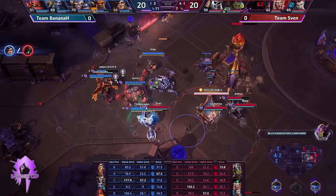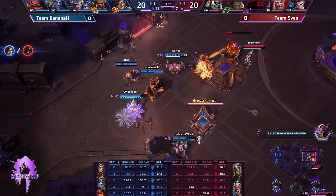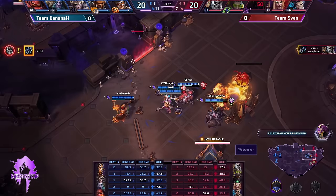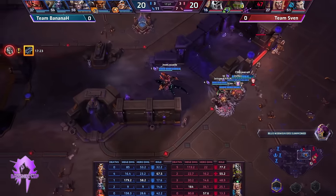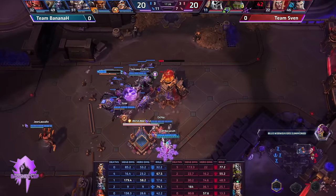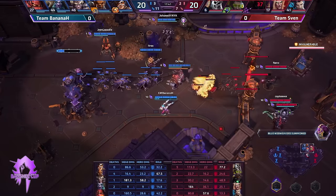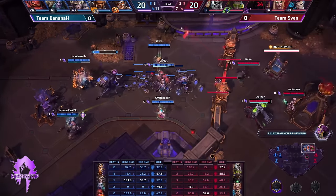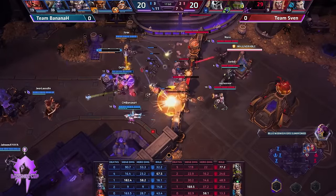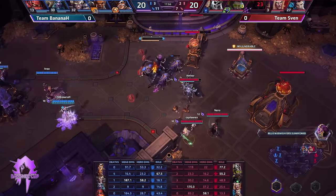Anubarak down — webweaver still walking, at least going to hit a fort soon. Here in the middle it's all about the keep, and the kill against Anubarak might allow them to go for it. The top-side webweaver finally arrives, already exhausted from walking half the map. Fort about to be destroyed. Keep is already gone. 11 kills to 7. Pretty successful push — able to take the keep down and the last fort. A slight advantage now for Team Banana H.